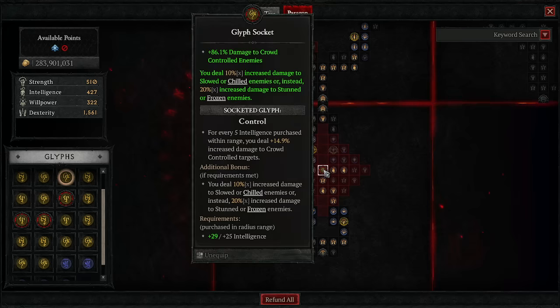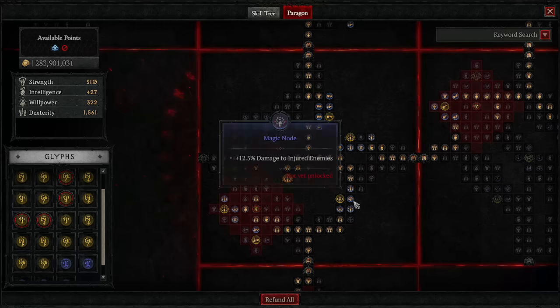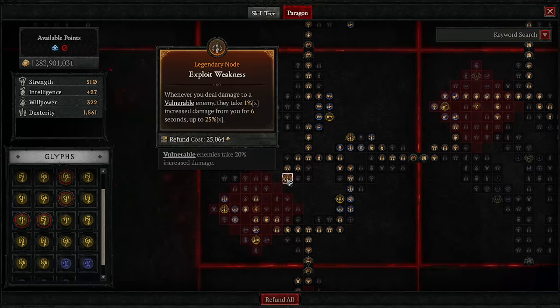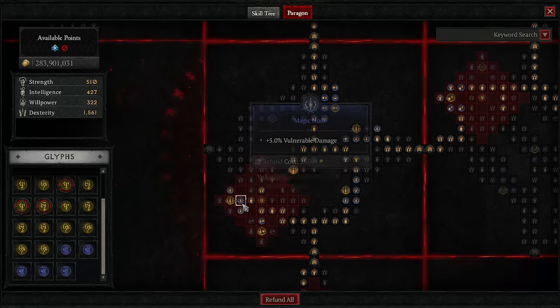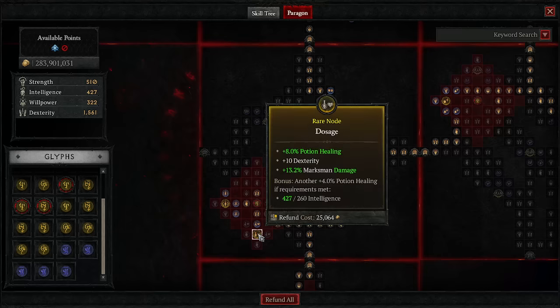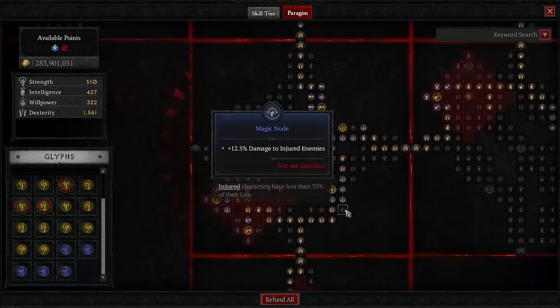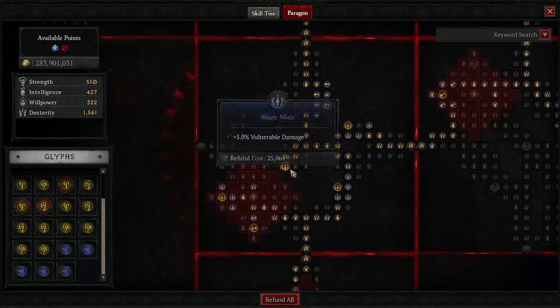The first thing we have is the Control glyph — increased damage to slowed, chilled, or frozen enemies, and increased damage to crowd controlled enemies. We slow, chill, and freeze everybody so it's amazing. We roll up to Exploit Weakness: whenever you deal damage to a vulnerable enemy, they take increased damage for six seconds, up to 25% — and this is all the time. The glyph we're using here is Ranger, which is super easy to activate. Make sure you're paying attention to nodes offering vulnerable damage and healing as needed.